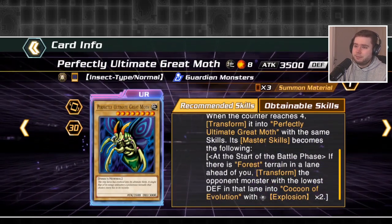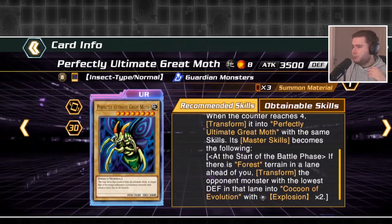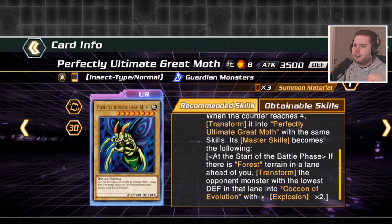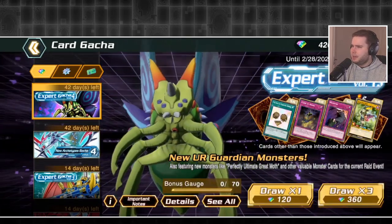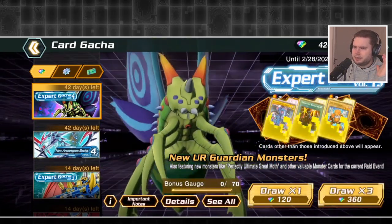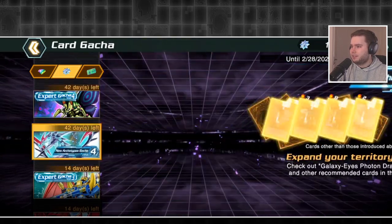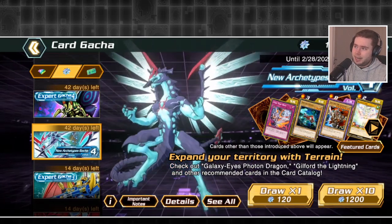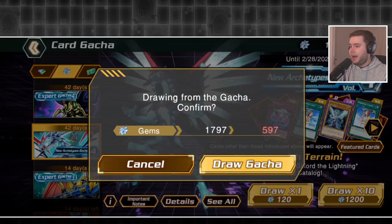It seems fun enough, but is it going to be meta relevant? No, not really. In Cross Duel you don't really need to play a meta deck — it's just kind of a big fun mishmash of decks and cards. Given it's already so hard to get what you want in this game, I don't see people going for this over just playing the standard Great Moth. I'm going back into the Galaxy Eyes gacha because I haven't got three copies of Galaxy Eyes yet and I really want it. I've got one, I can craft one, and we've got enough for about one and a half temples.